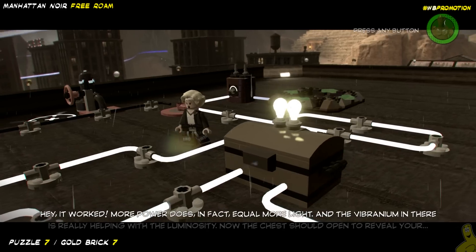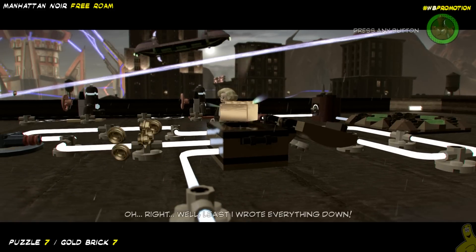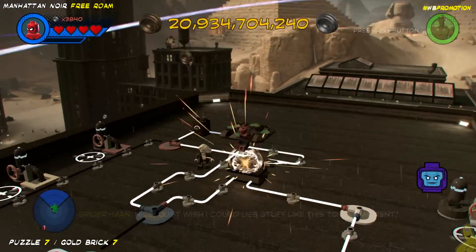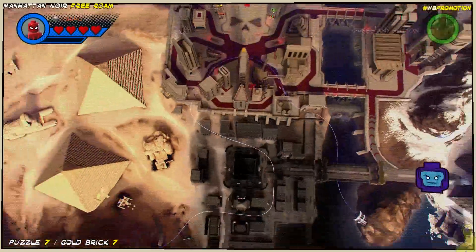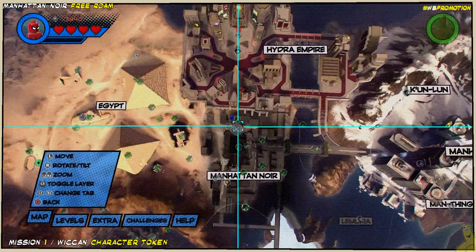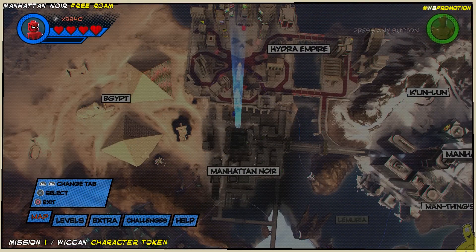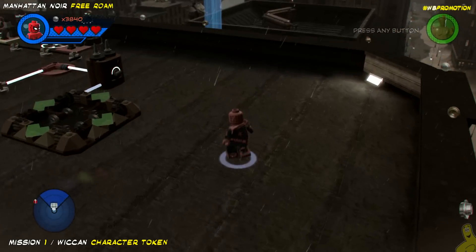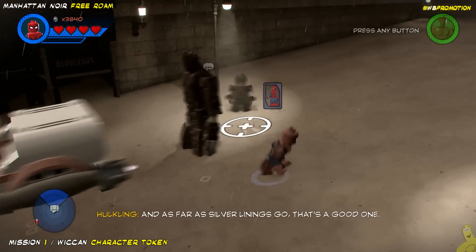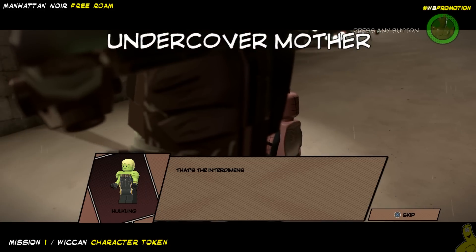We're about halfway through this video and we've got almost all of the puzzles done. There are only two missions left — we have two missions, one puzzle, a gold brick, and Stan Lee before we get to the boom boss battle. This next mission is for Wiccan — he is wickedly awesome. I don't really know much about Wiccan and I'm probably even saying his name wrong. We drop off the building and down below we've got not just Wiccan but Hulkling too.